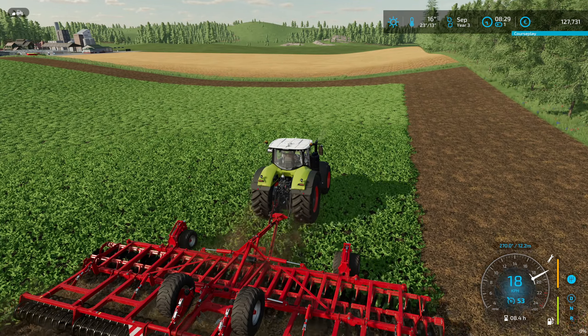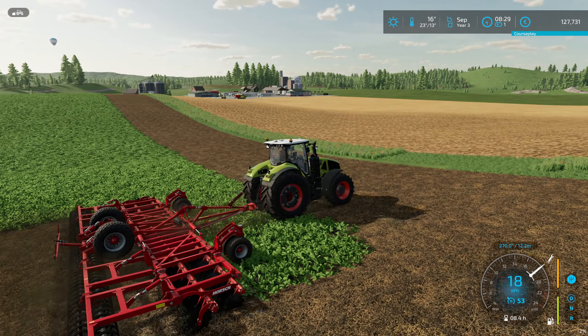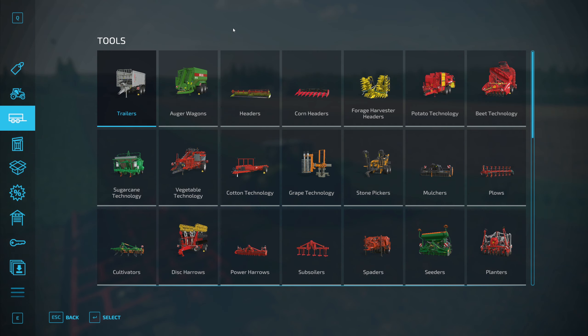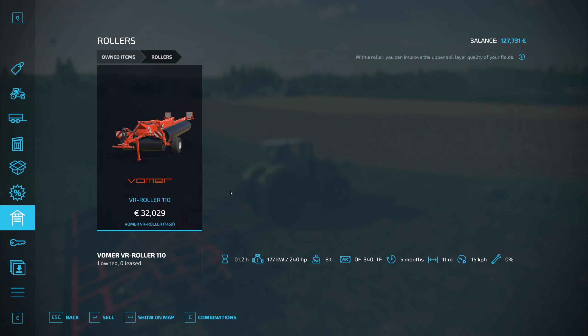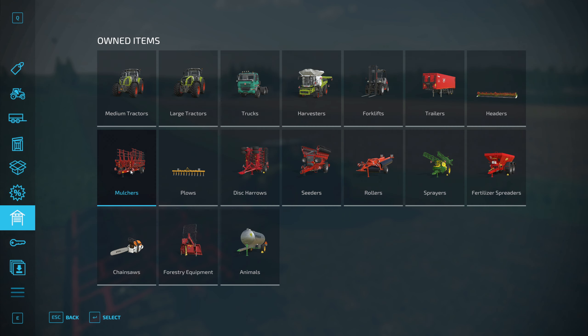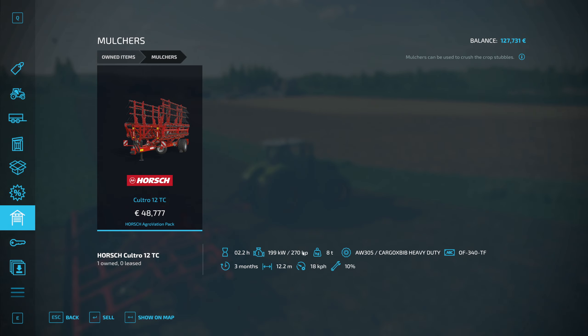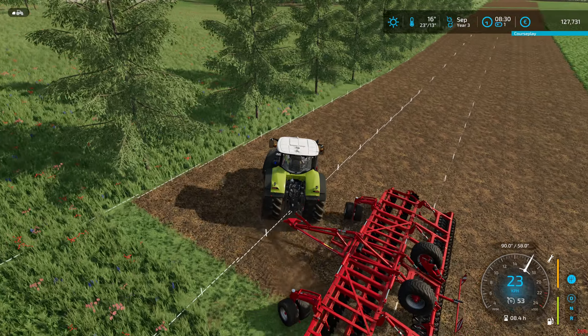Let's have a quick look at what the mulcher needs — I think it's not that much, maybe 200 horsepower. The roller needs 240 horsepower, that's still a lot. The mulcher needs 270. Okay, it can do it, but it's still a lot of horsepower. Those machines really need a lot of power. The small tractor can do it, but the seeder might be a little bit too big for it.